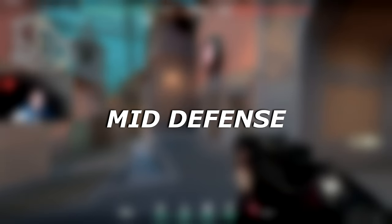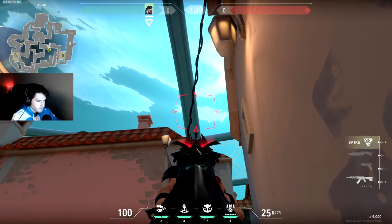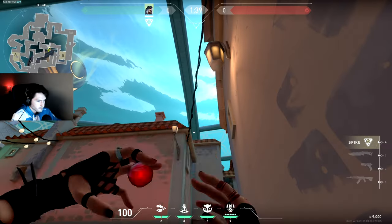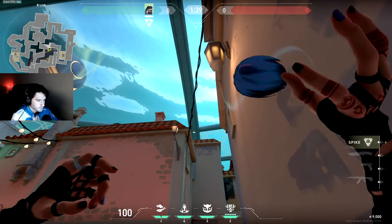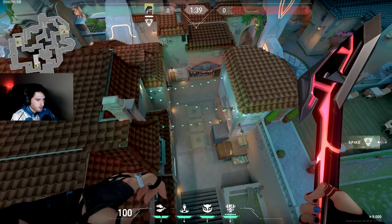The first one for mid defense, stand in this corner and aim your crosshair right where these two lines in the sky cross and throw. It's going to land on top of this chimney and scan anybody playing mid shops.